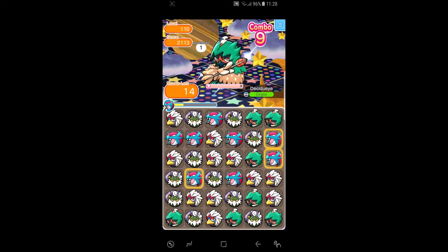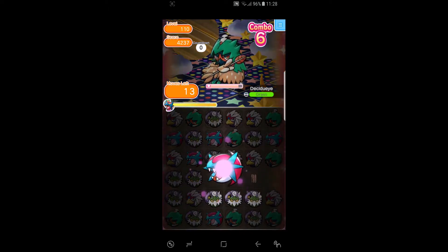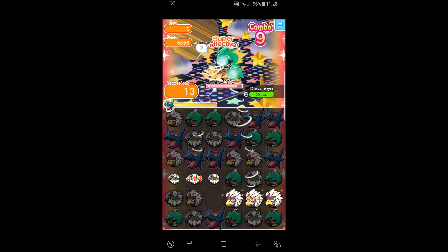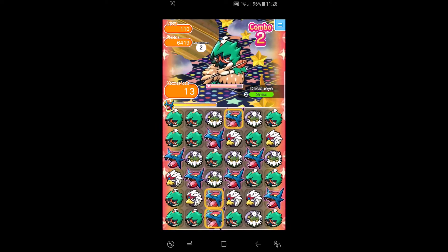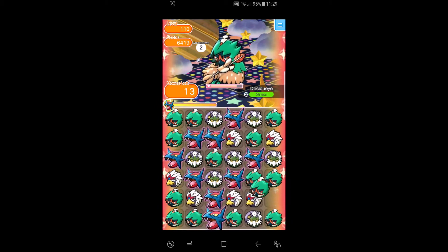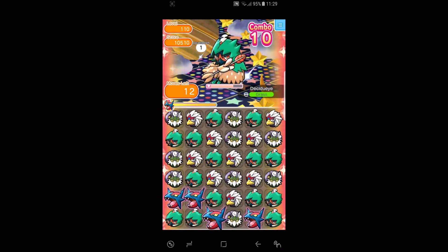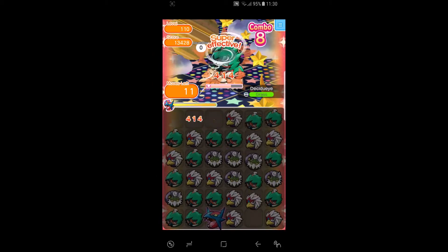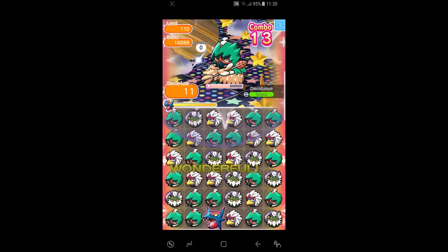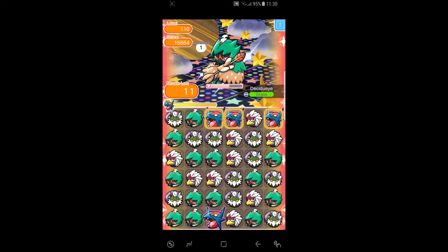Unfortunately we weren't lucky there. Hopefully this Mega Boost goes off for us. Very awesome — we got a nice combo and a Disruption match. We got a nice 10 combo; hoping we get a nice combo from the Salamence. Very awesome, 13 combo and a nice Disruption combo.